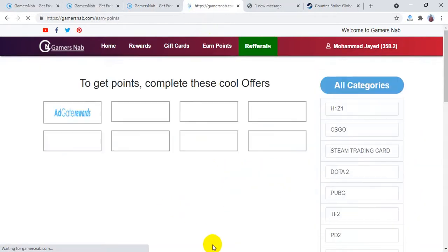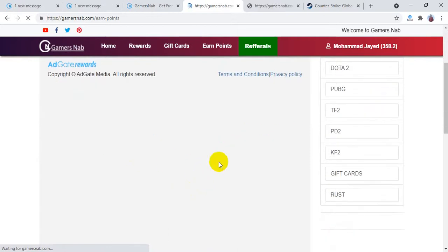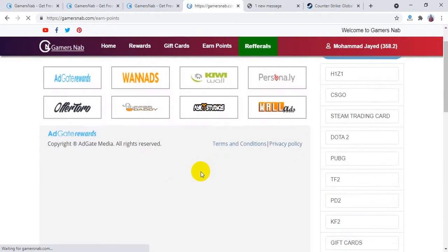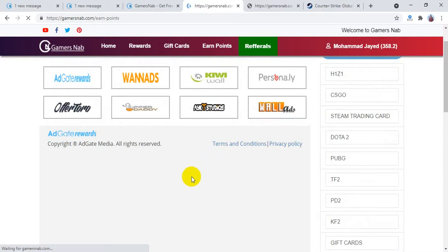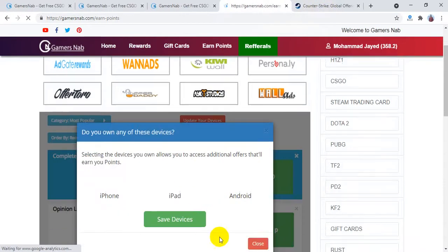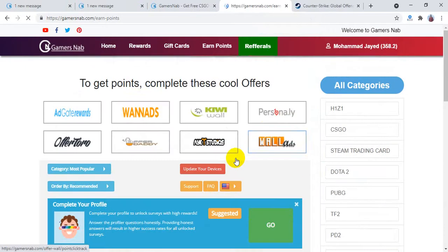After login, you'll be redirected to a page where many offers are available. You'll need to earn points by completing these offers. My internet is a little slow so it's taking time to load, but once it loads you can see all the point values — 500, 30 points, and more. It's really amazing.